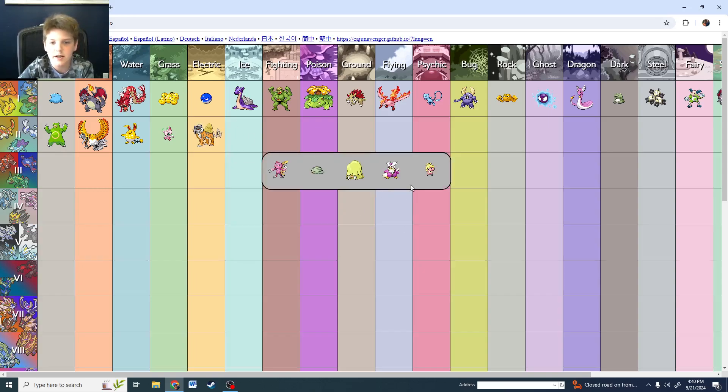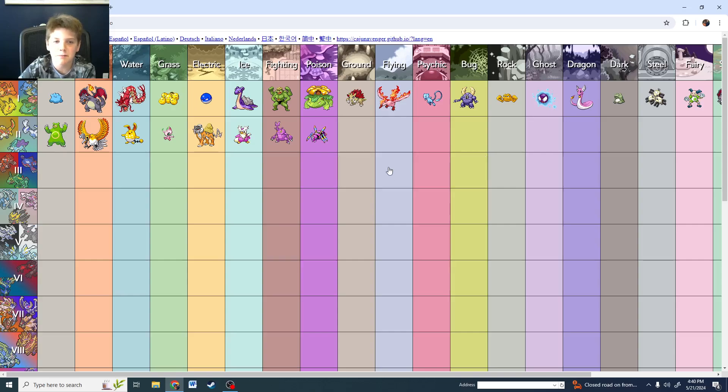Raikou for Electric. Heracross — pink Heracross is just funny. Pink Ariados too. Ground is Donphan — not because I care for Donphan as a Pokémon, I just like the shiny.